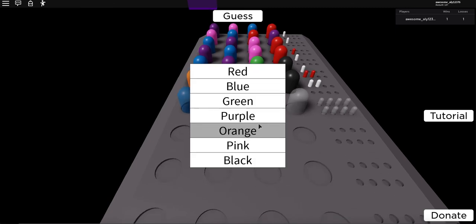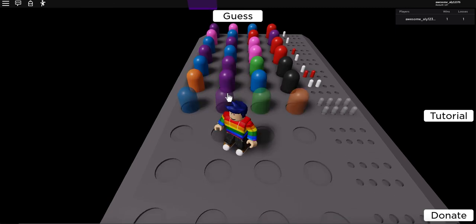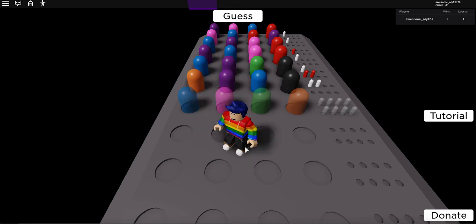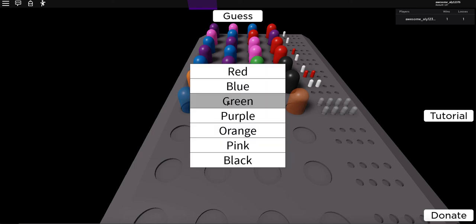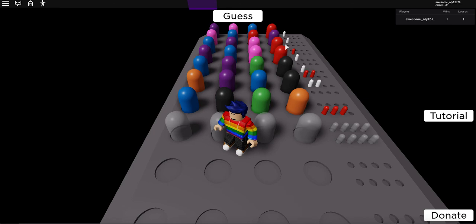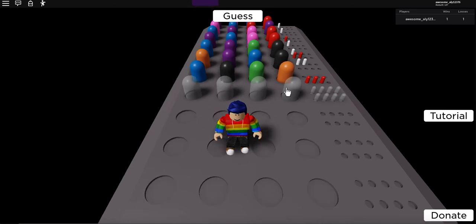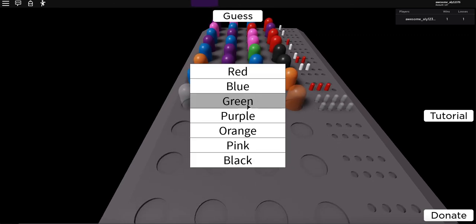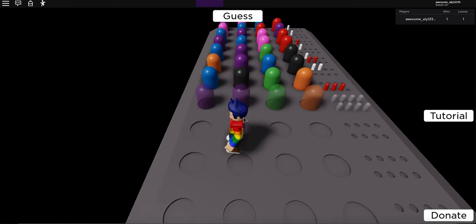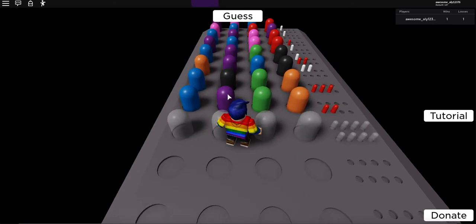The black probably isn't supposed to be there. Let's do orange over here, maybe pink — no, I tried that. Black over here maybe. Oh! I got three this time. Let's see which ones I got — let's change this color to purple so I can tell which ones I got. Okay, so it's definitely this one.